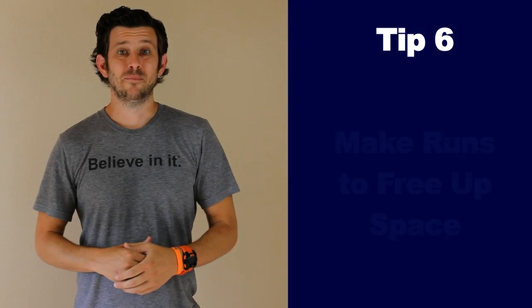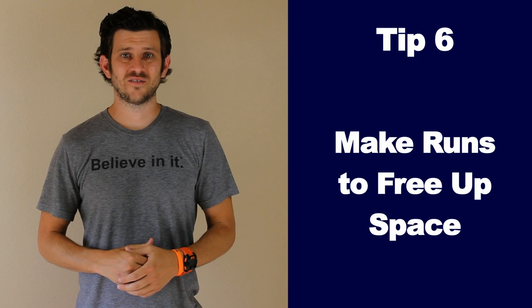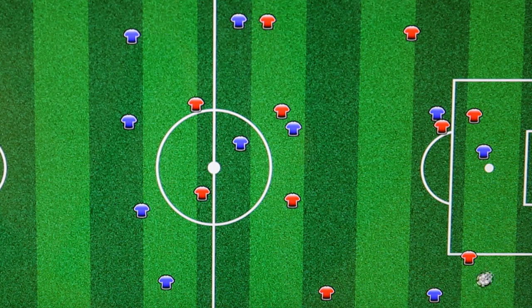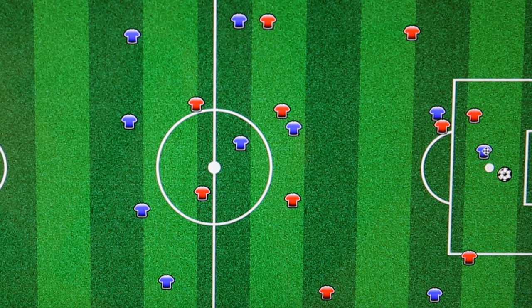Tip number 6: Make runs to free up space for others. Even if you know you won't get the ball, sometimes you need to make a run to open up space for your teammate. For example, you run to the back post so your defender will follow you. This frees up space for your other forward to run into.